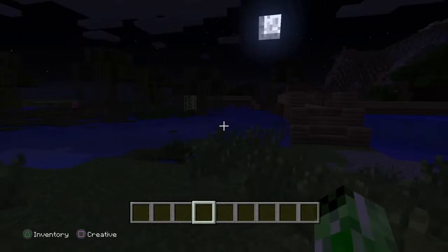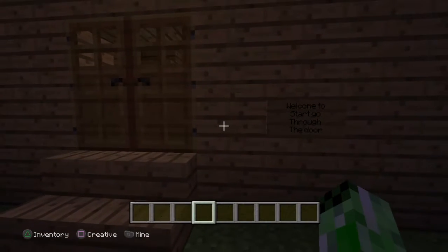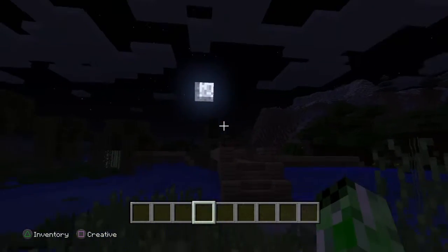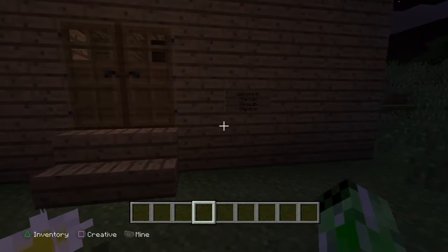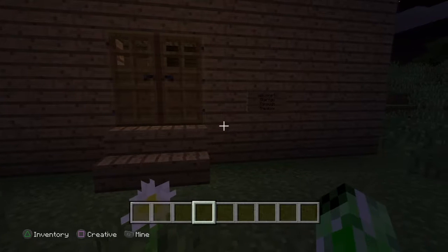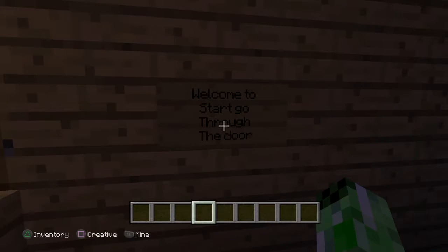Hey everybody, it's Cameron. As you can see, we are doing something from the title. I created this little horror kind of map, and I'm actually working on one right now — it's in a saint asylum. Me and Josh are going to do that, and after that, me and King Mob are going to explain it and show all the achievements. This one doesn't have any achievements, it's just the game, so let's get started.